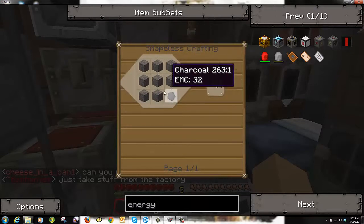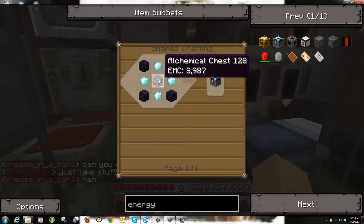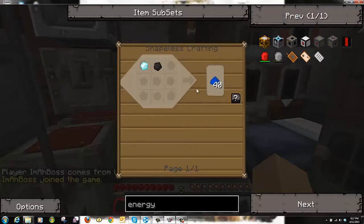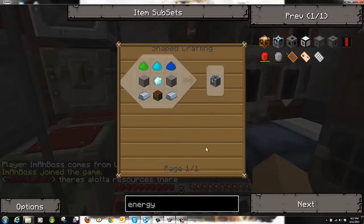The first covalence dust is a thing of charcoal and eight cobble. Now if we go into the second one, it's a redstone and one iron. If we go into the third one, it's a diamond and one coal. It's the most expensive, but it's the most powerful — it's got the biggest amount of EMC.